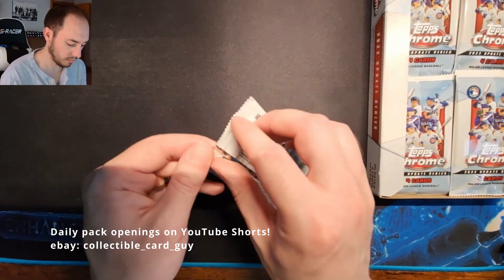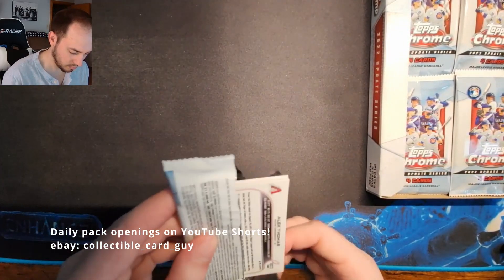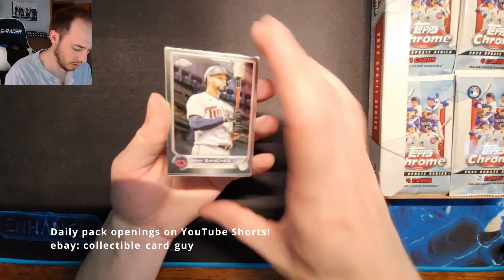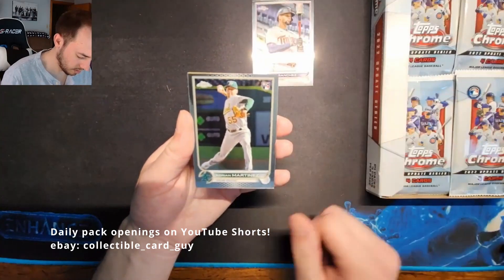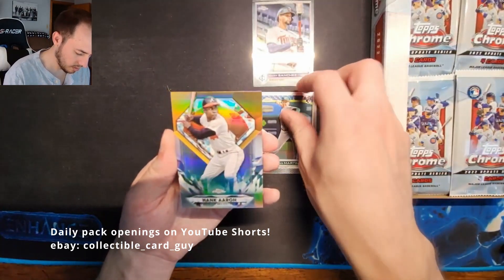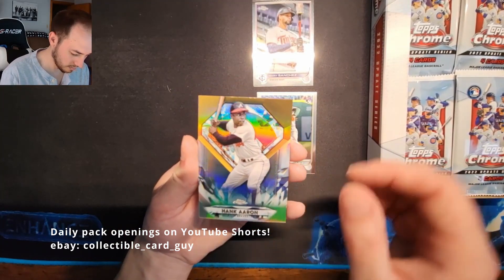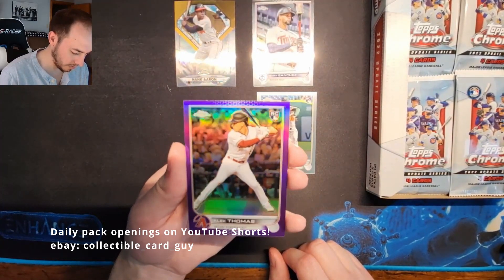Pack two: Gary Sanchez, Adrian Martinez Rookie Card, a nice Hank Aaron Diamond Grades insert — very cool — and Alec Thomas Rookie Card Purple Refractor.